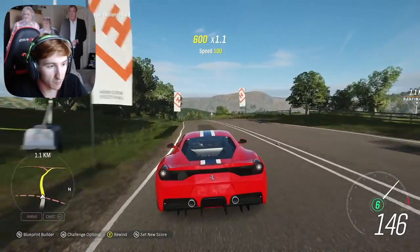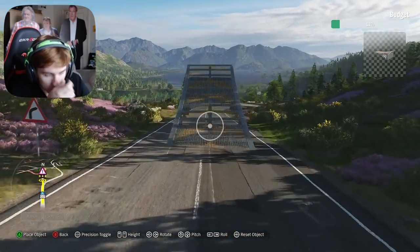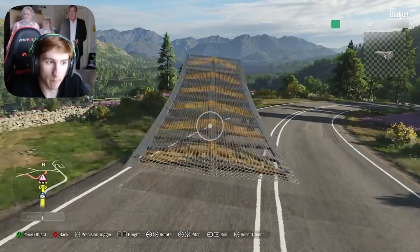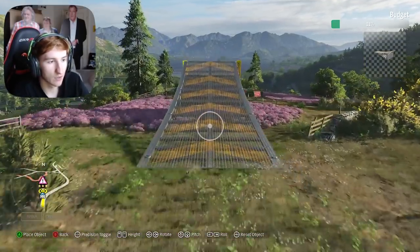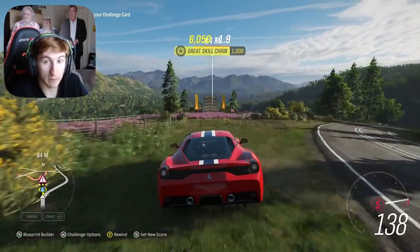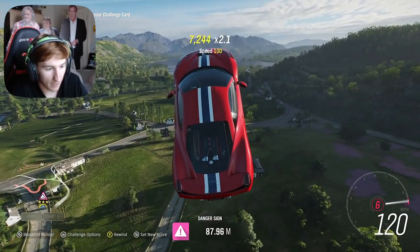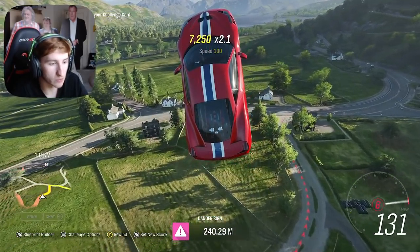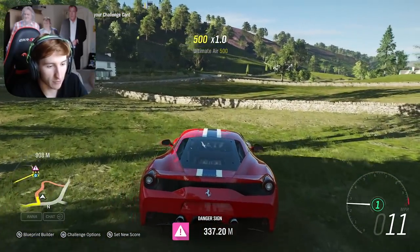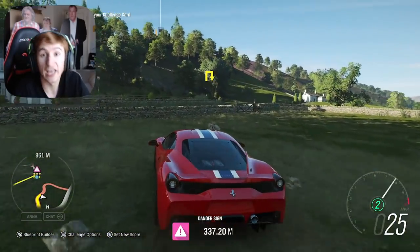Obviously I'm going to want to add a ramp to the danger sign itself, just to give a huge big target to aim for. So we're going to add a big ramp there. Then you need to set a score for people to beat, so I'm going to go up the ramp myself now. I set a new score of 337 metres. If I wanted to set it a little bit harder, I can just drive back up there and do it again.